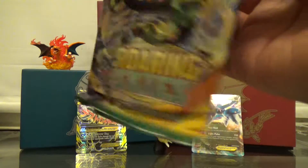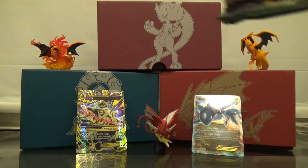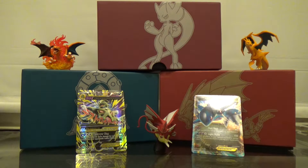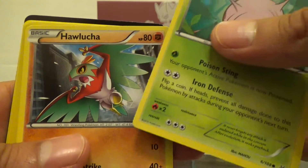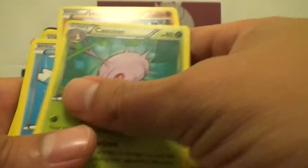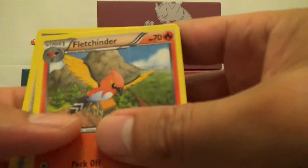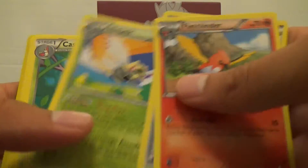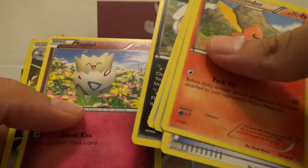Now let's go with the Rayquaza pack. These packs seem to be very difficult to open — must have been there for a while. Cards: Cascoon — oh wait, duh, it's a code card — one, two, three. Fletchinder, Ultra Ball, Ninjask, Cascoon, Hawlucha, Wingull, Inkay, Togepi.